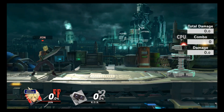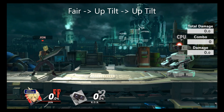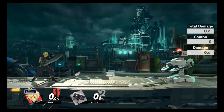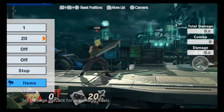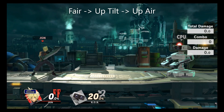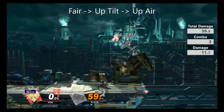You could also do forward air to up tilt to up tilt if you don't feel comfortable committing to up B. Or you can do another variation — fair to up air — around 20% on most characters. At slightly higher percents, your second up tilt won't connect and they can usually escape the up B, so the up air variation is better there.